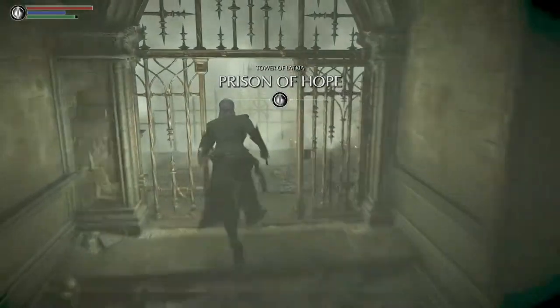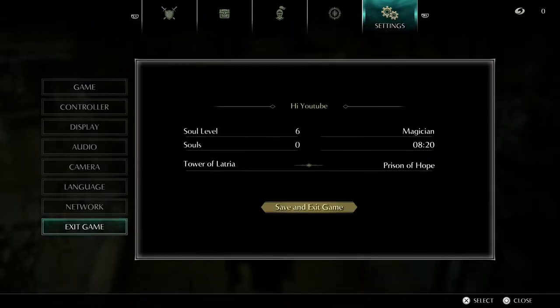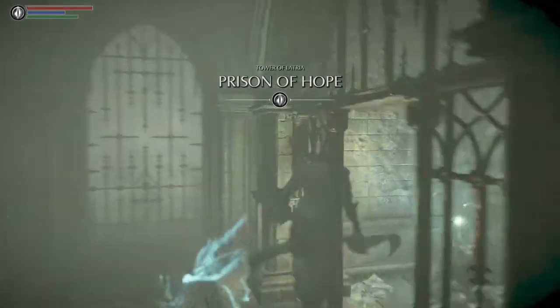First, we're going to get into position. This is where you're going to perform the skip — right next to the cell here. You're going to reload. We're going to do something similar to what we did in the coffin skip video, where we clip into geometry to get boosted up. You're going to need to clip into the cell bars right here, get boosted up, then veer a little bit to the right and reload again.